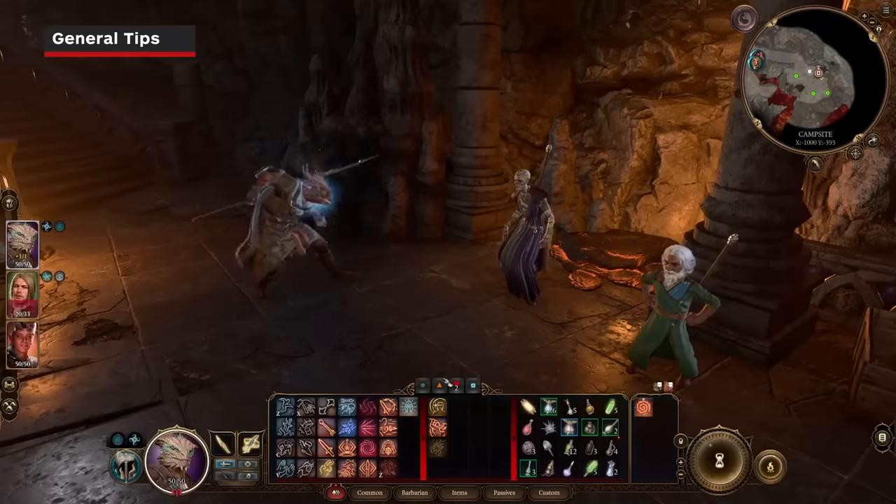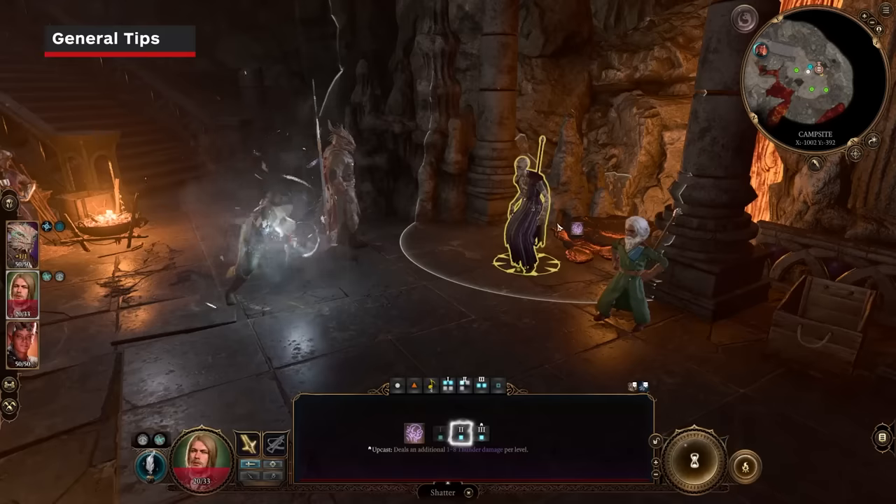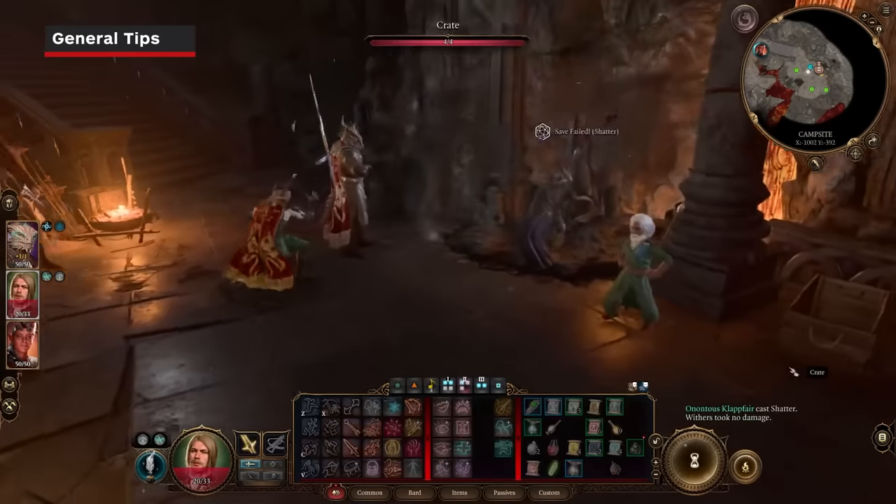If you need target practice, Withers makes for a great test dummy — immune to almost everything and even has some choice words for you after a while.